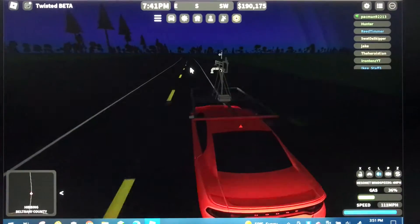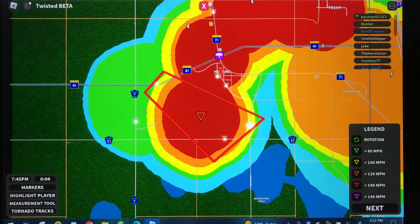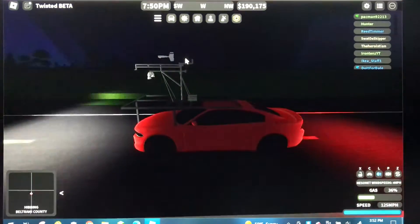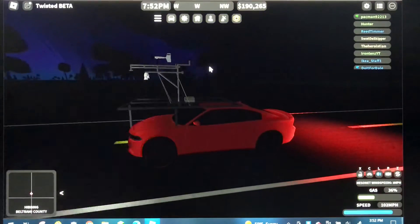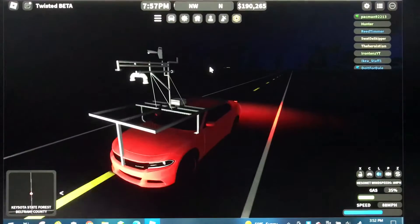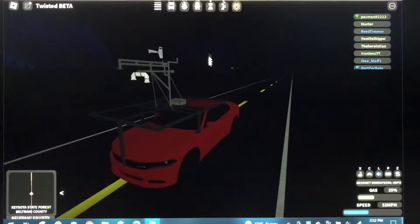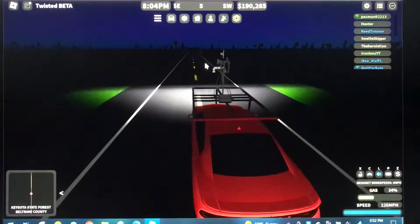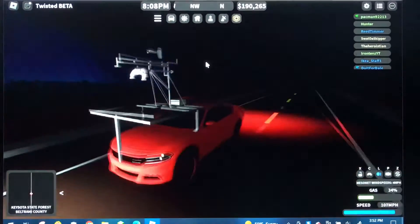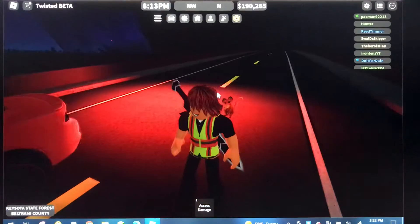It's an EF4, and now it's an EF3, but still — that's big. There's a large, extremely dangerous tornado. It's moving southeast at 50 miles per hour. This is a particularly dangerous situation. Get under a workbench or other piece of sturdy furniture. If no basement is available, seek shelter on the lowest floor of the building in an interior hallway or room such as a closet. Use blankets or pillows to cover your body and always stay away from windows.